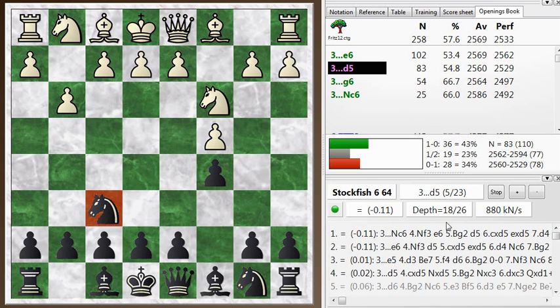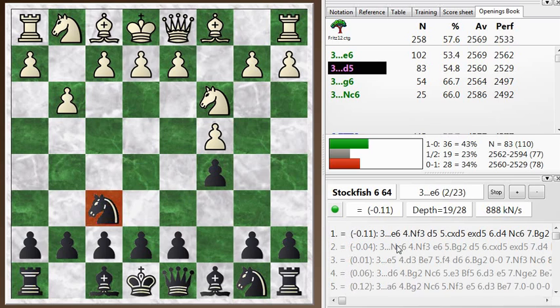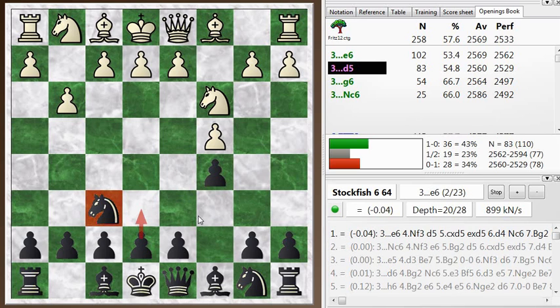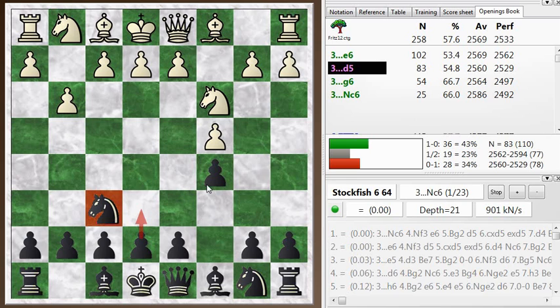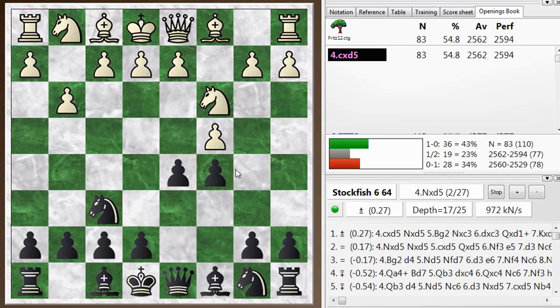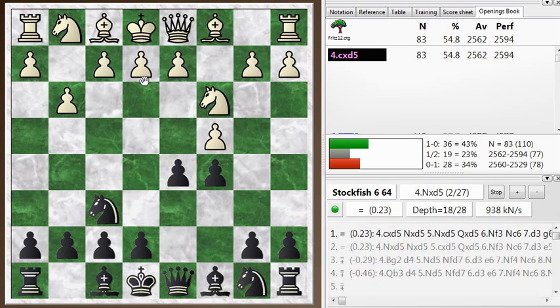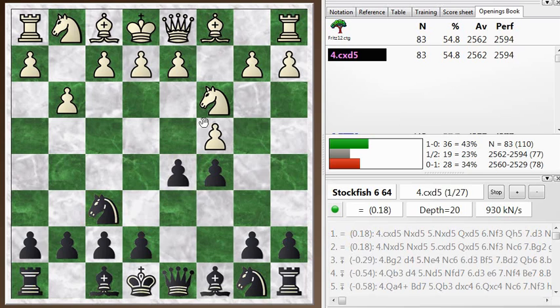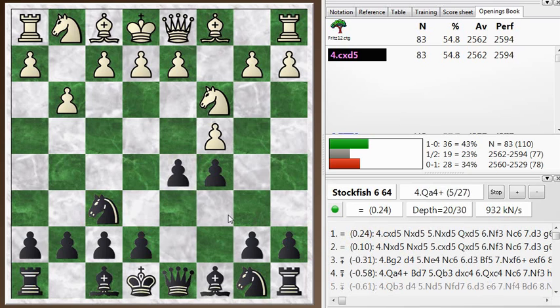Now d5 is not always the best move. The chess engine likes other moves like knight c6 or e6, and e6 is also the top choice in the database — a very reasonable move preparing d5 and being able to take back with a pawn. But I like to throw in d5 immediately. This disrupts the plans. There's someone at the chess club who plays white side of the English trying to get the Botvinnik setup, and when you get d5 in, it disrupts his plans. I've been experimenting with this and it turns out to be okay.